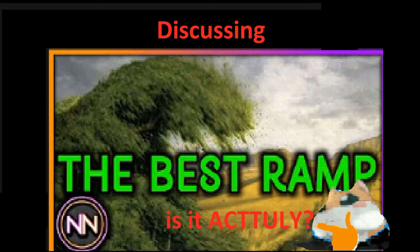Mox Opal, Arcane Signet, Sol Ring — those are the best early game mana rocks. There are a few others: Mox Amber, Mox Diamond, etc. Then you get into the two-mana rocks like Mind Stone, Thought Vessel, Prismatic Lens — those are a huge step down from the zero-mana rocks. Then you get to the Signets like Orzhov Signet, Rakdos Signet, and the Talismans like Talisman of Indulgence, Talisman of Hierarchy, and so on.